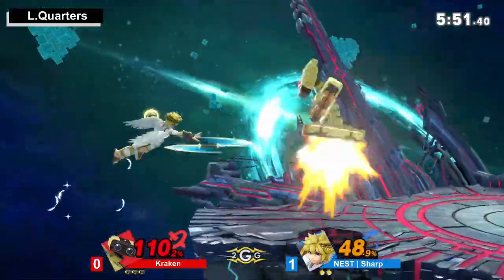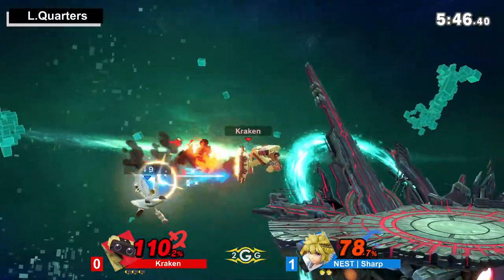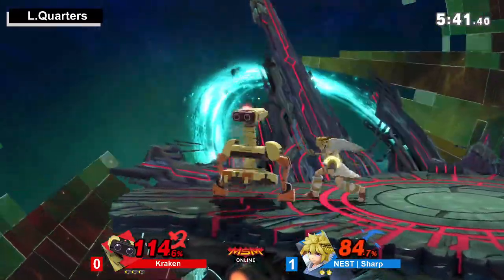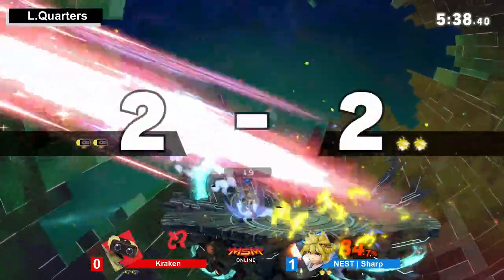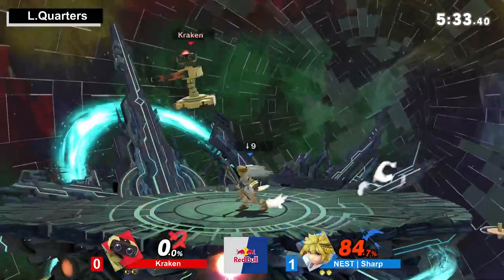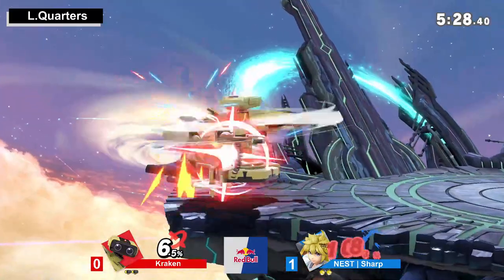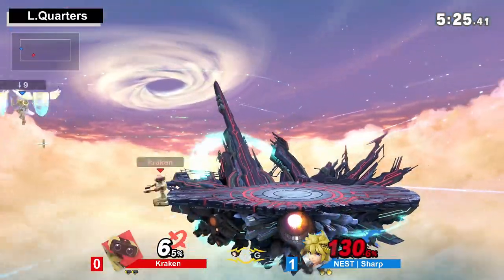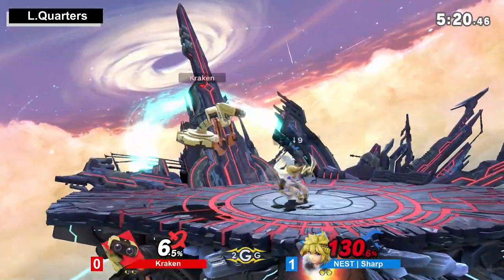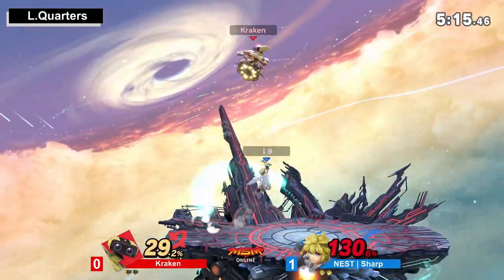I have faith in Sharp. He's got really good fundamentals — just an overall fantastic player. But right now Kraken is tearing this Pit apart. I think he meant to get the side B offstage but he didn't air dodge for some reason. Should have been up two stocks right now. Still a pretty good lead. He's trying to find that snipe — throwing the gyro off the ledge at a weird arc. That's actually really smart; I haven't really seen that from Rob before.